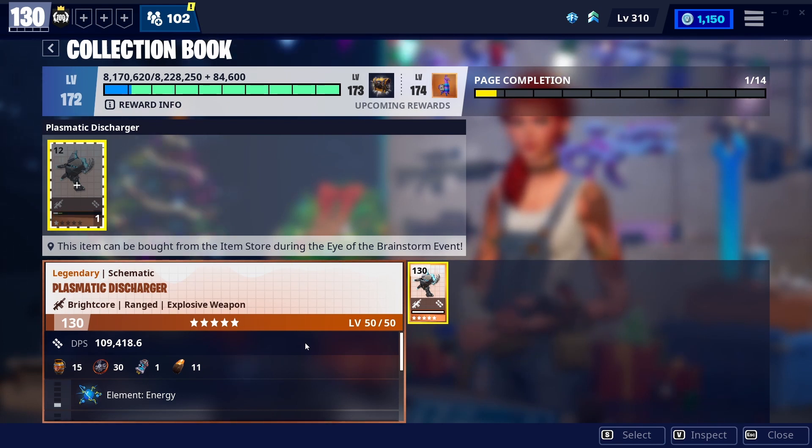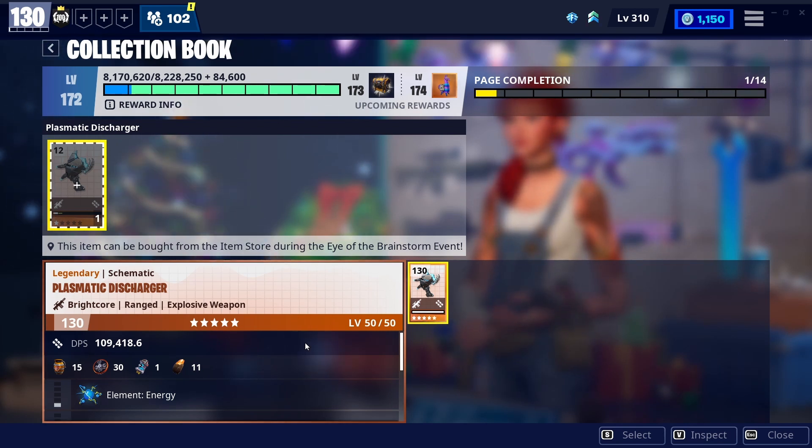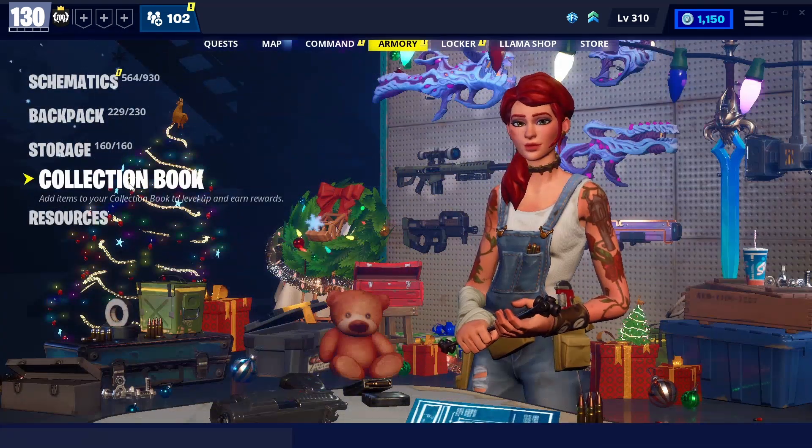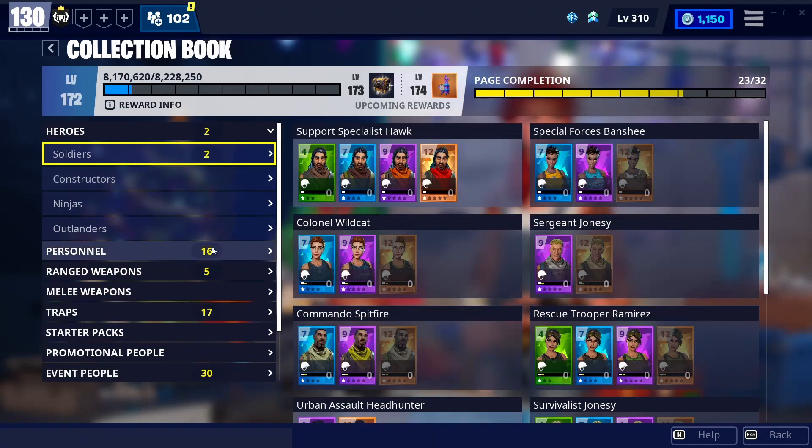A lot of people already have it. If you play regularly you've probably already spent your voucher on it this season. I've made at least two videos on this gun — one on the collection book and one on what to use your weapon vouchers on. This is a strong choice if you haven't used your voucher yet. Also save up your gold perk-up and epic perk-up to use on this weapon — especially if you already have a max Wrath and a max Deatomizer. This gun is amazing for Ride the Lightning, Retrieve the Data, SSDs — anything with hordes of husks coming at you.